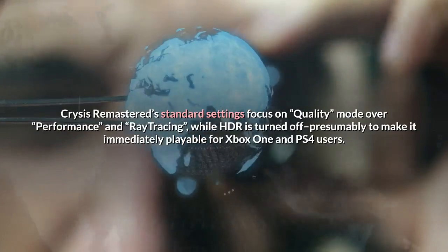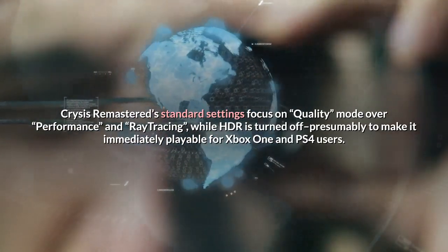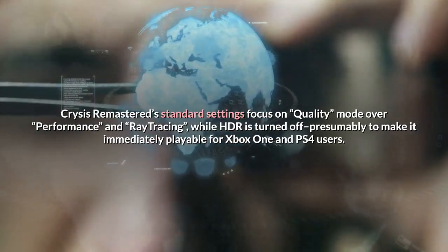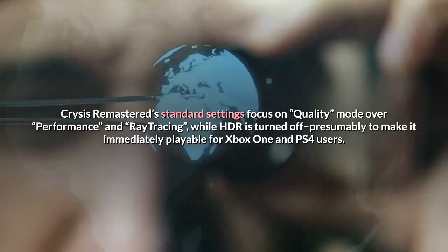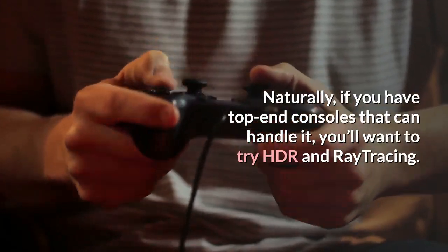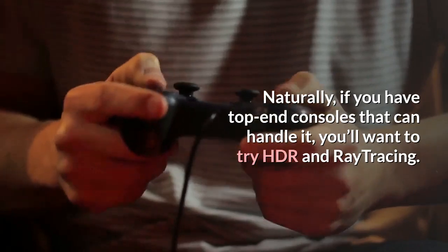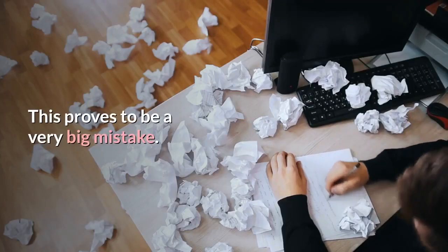Crysis Remastered's standard settings focus on quality mode over performance and ray tracing, while HDR is turned off, presumably to make it immediately playable for Xbox One and PS4 users. Naturally, if you have top-end consoles that can handle it, you'll want to try HDR and ray tracing. This proves to be a very big mistake.